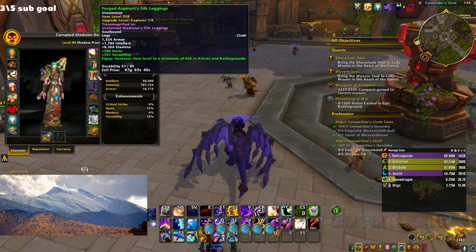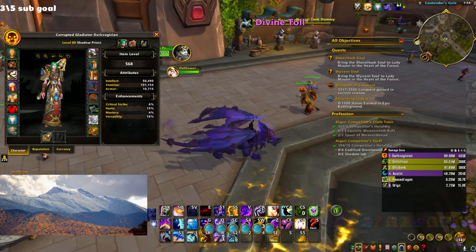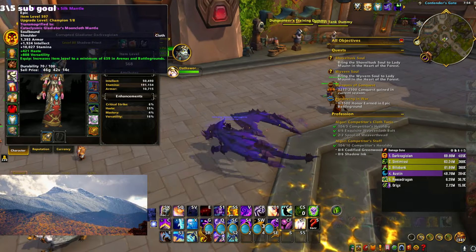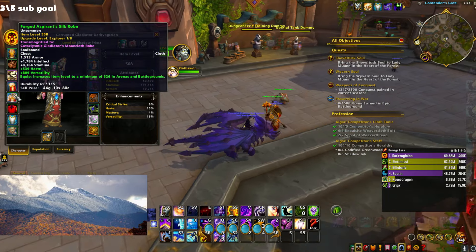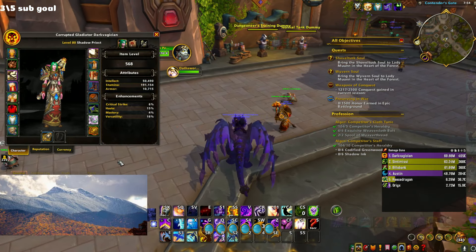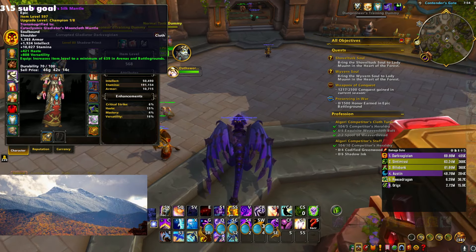The piece you want to avoid for tier is the legs, so just don't buy the legs. The shoulders and gloves have really nice stats, but I already spent my conquest on those. I'll probably go with the chest or the helm for tier. You can convert one piece to tier so you can get the two-set right away, which is kind of nice.